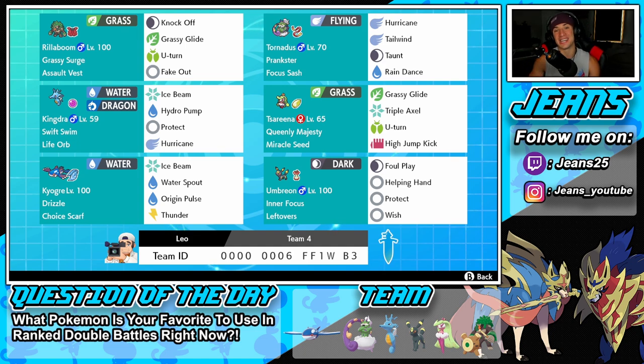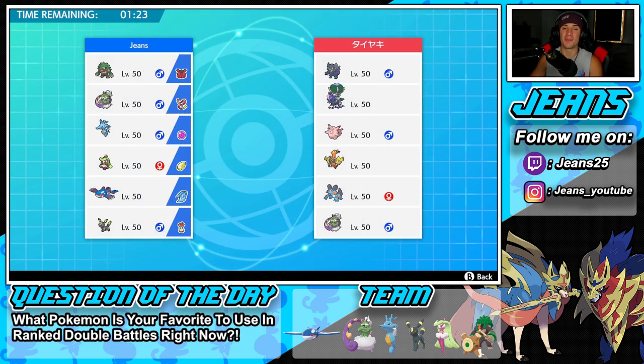The final Pokemon is Umbreon as a little support mon. I love this Eeveelution — its design is amazing and it's actually underrated in ranked doubles. Inner Focus as its ability, Leftovers as item, with Foul Play, Helping Hand, Protect, and Wish as its moveset. The rental code is at the bottom of the screen — but let's hop onto the ranked doubles ladder and get some wins with this Kyogre rain team!